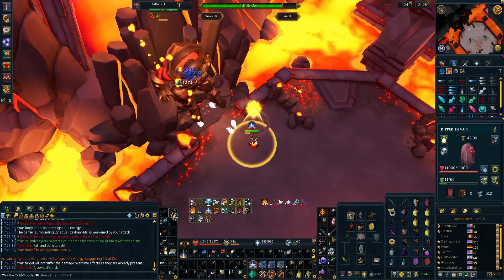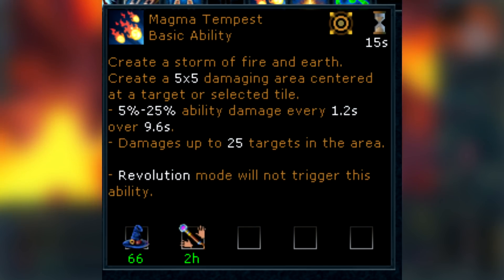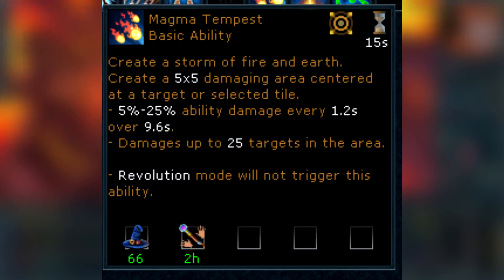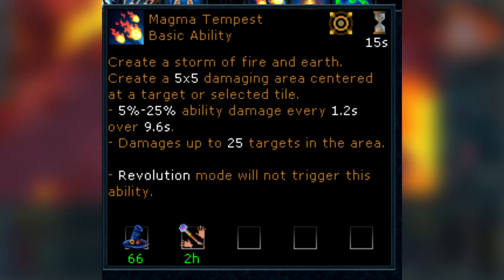Let's start with the ability description. It creates a 5x5 damaging area centered at a target or a selected tile, dealing 5-25% ability damage every 1.2 seconds over 9.6 seconds, and it damages up to 25 targets in the same area, with Revolution not triggering this ability. So over the course of the ability, it'll deal 8 hits of 5-25% ability damage, or 40-200% ability damage total, which already sounds good.